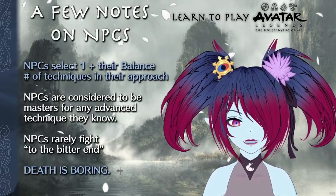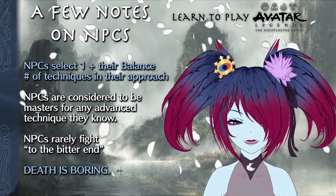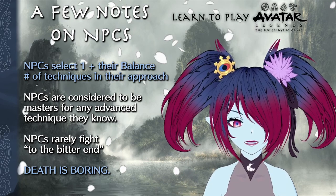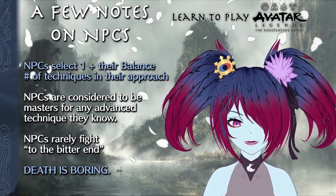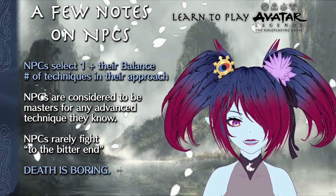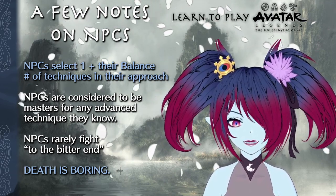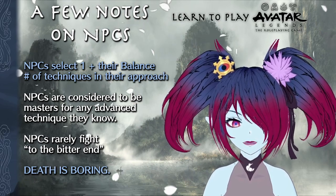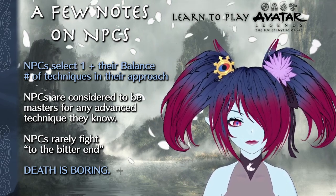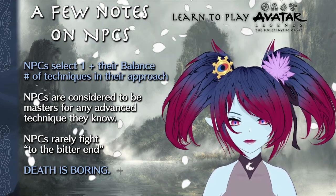A quick sidebar on NPCs: an NPC can select up to one plus their current balance number of techniques in their approach, determined at the start of their chosen approach. Shifting an NPC's balance can be a risky move, as they could then get to act more in the current and future exchanges. NPCs are considered masters for any advanced techniques they know, and they rarely fight to the bitter end — game masters should rely on the NPC's drives and principles to determine how they react to combat. Remember, death is the boring option.